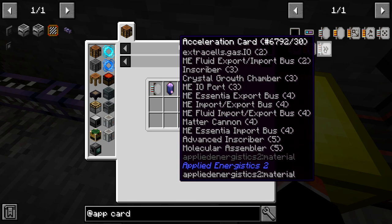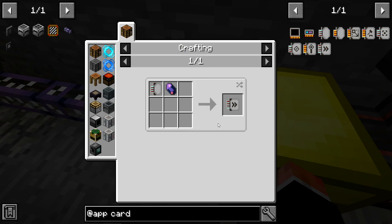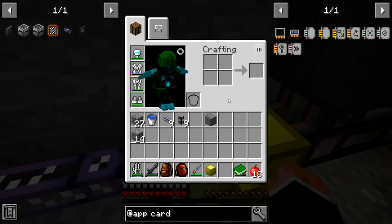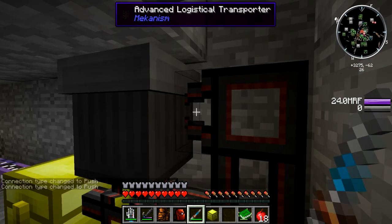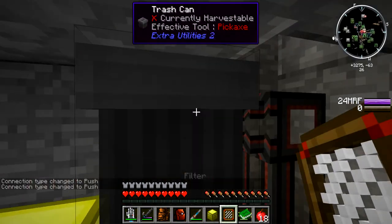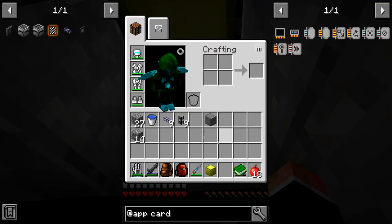They're going to be put in buses — export bus, import bus, four of them. We're going to need more of those things though. For right now it's going to be slow but that's okay. Let's put an insert — that one will just auto-insert. Make sure this is whitelisted before we delete all of our things.